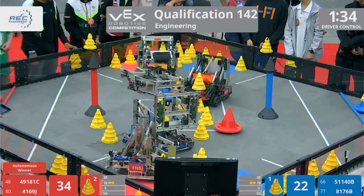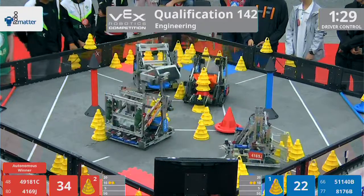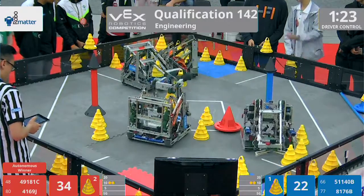Alright, 49181C for Red. They've already got a Red mobile goal in their possession as well as a couple of cones up on top of it. 8176B though, not too far behind as they've got two cones on their mobile goal themselves.